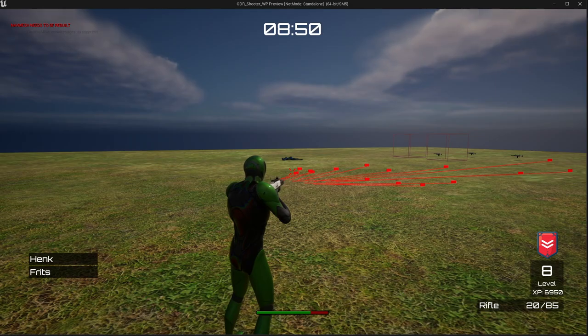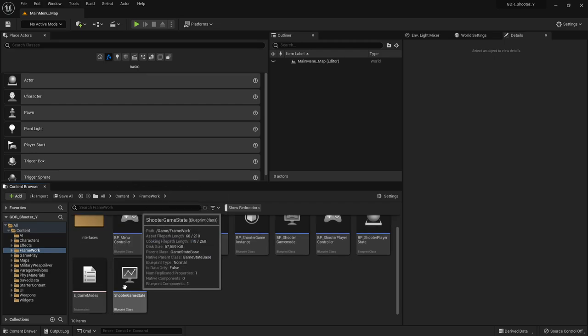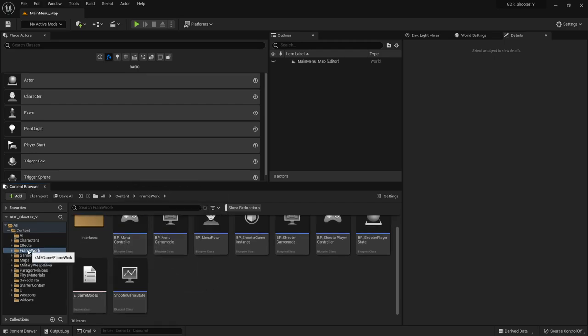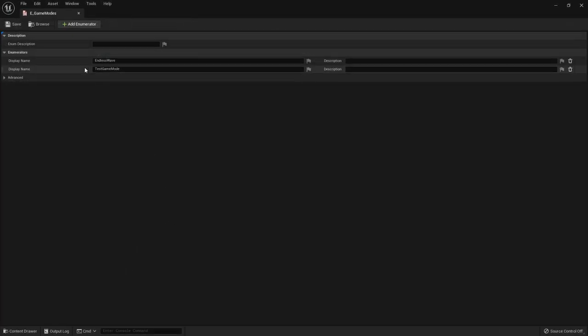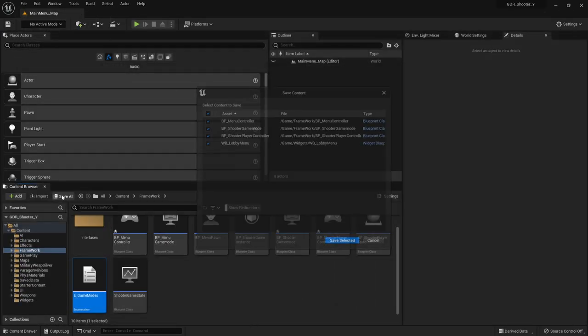Let's dive into today's video. First we need to add the game mode to our game modes enumeration. If we go to the framework folder we have the EGameModes enumeration — we'll open it up, replace the test game mode with Free For All, and save and close it.